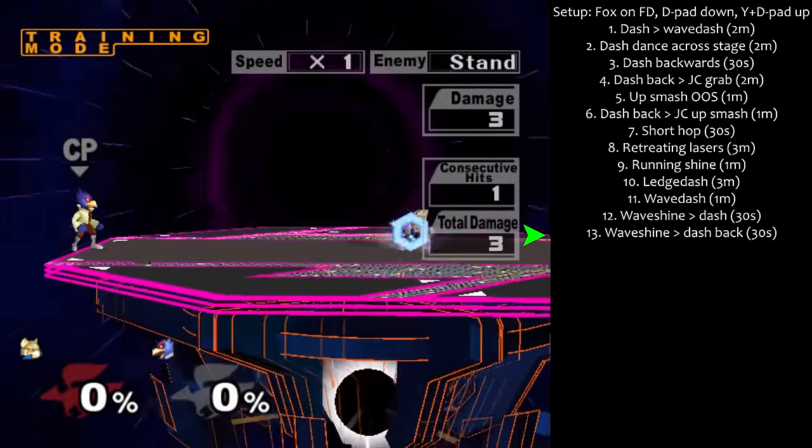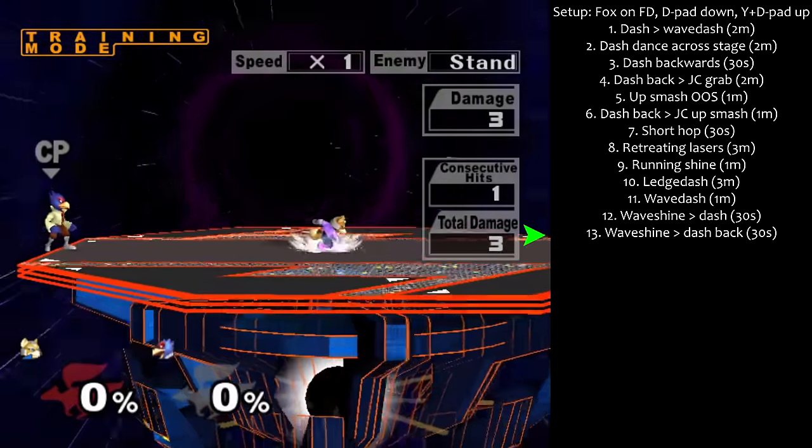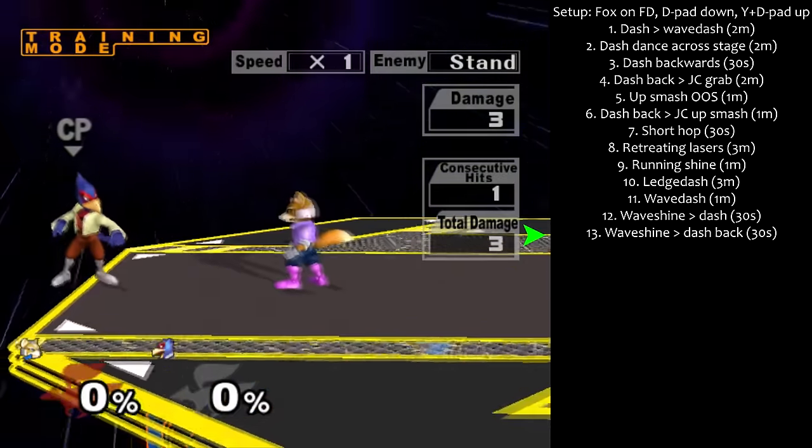Step 13: Waveshine to dash backwards for 30 seconds. Remember to press backwards as fast as possible to get the fast turnaround as much as possible.